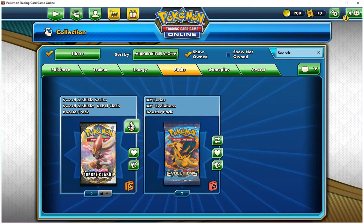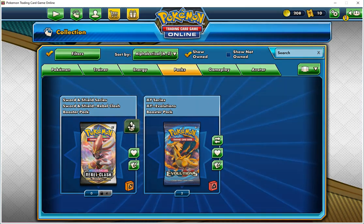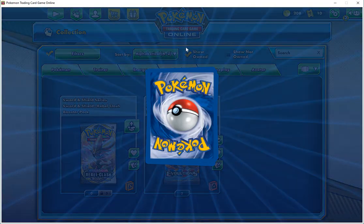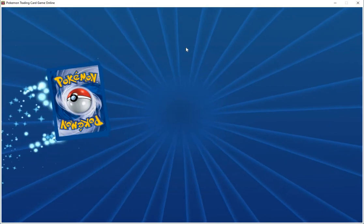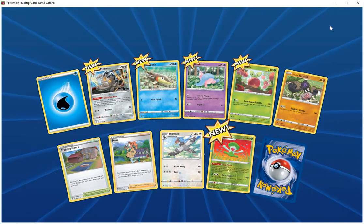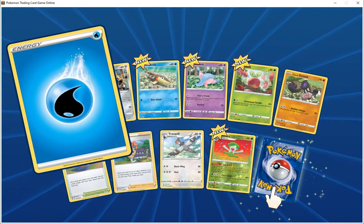Alright, now we've got four Rebel Clash packs and two XY Evolutions packs. We got five new cards. Water energy. Galarian HP 60 steel — build the evolutionary evolution roar.